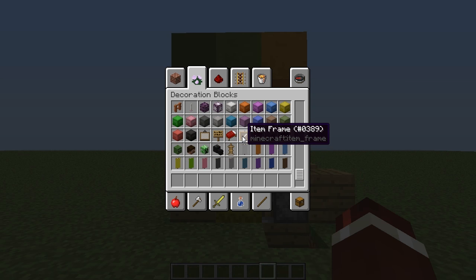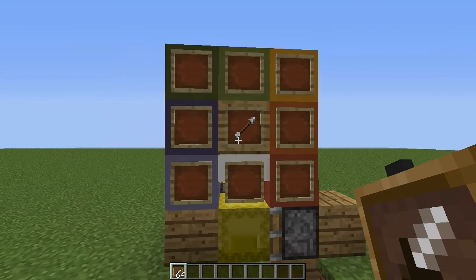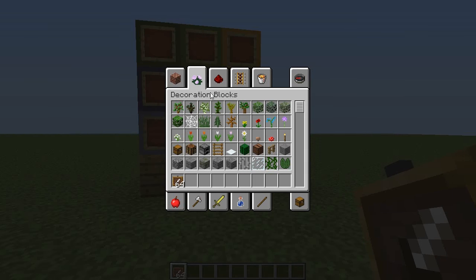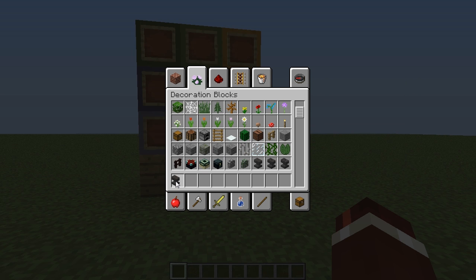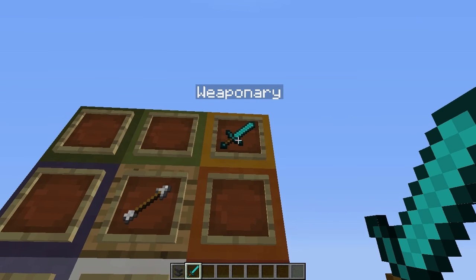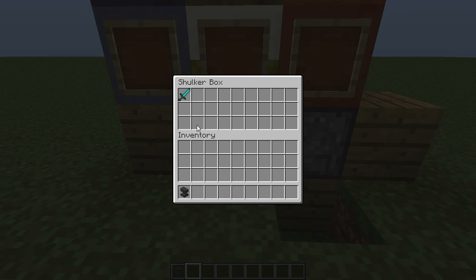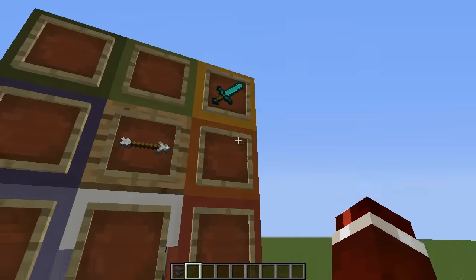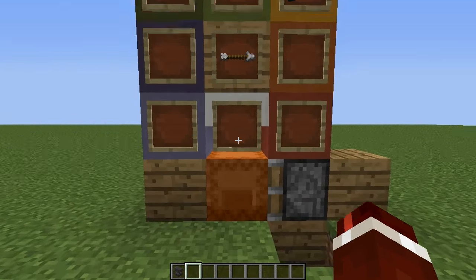Another cool thing you can do is when you actually place an item into the frame, instead of just placing it straight in, get out an anvil. Let's say this first category is going to be weaponry — rename this sword to weaponry. When we actually place it in the frame, it's going to say what type of items are in the Shulker Box, so we can easily see that it is weaponry. We'd have all our swords in here, and if we want, we can just go to the next one. And that's just a cool way to indicate what items are in what Shulker Boxes.